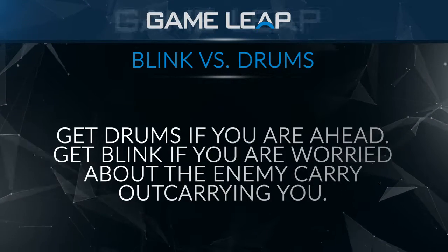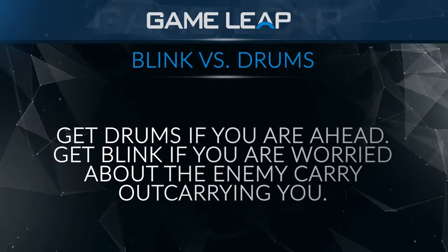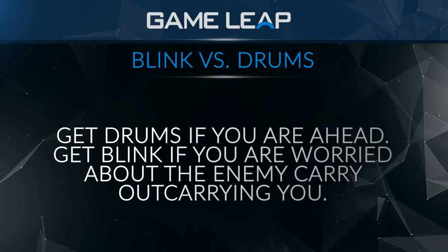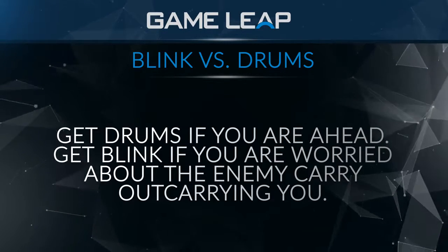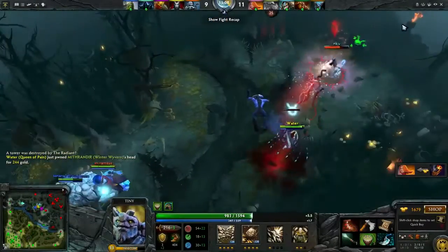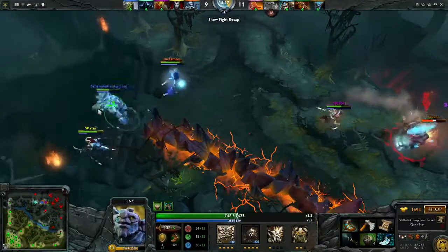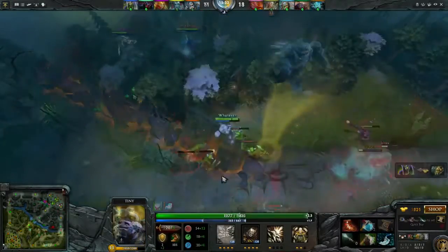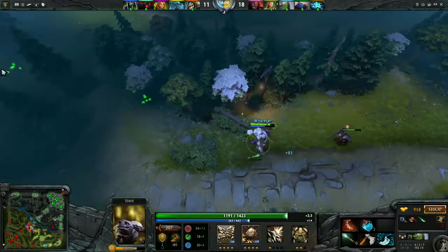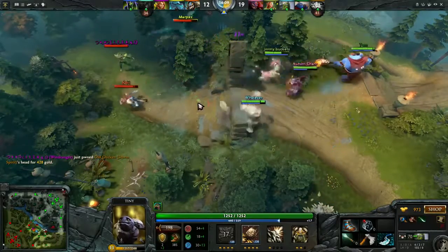The reason to first buy a Blink is if I believe the enemy carry will out-carry me if he gets the same farm or more — somebody like Anti-Mage or even Phantom Lancer, heroes that are relatively weak early on that I'm stronger than. If I pressure them and out-farm them, even with slightly less farm, as long as I'm out-farming them, we'll win the game. It's not even as much about killing them — if you go to their side of the map, use your Blink to get one kill and take their safe lane tower, you apply pressure that hinders their farm without hindering yours. That's basically when you're looking to pressure the enemy carry early, or if your team lacks initiation — earlier Blinks are better because they give your team some sort of initiation.